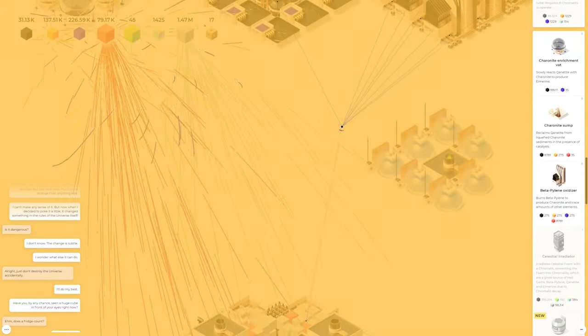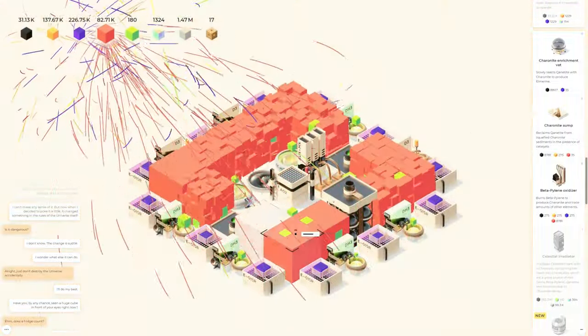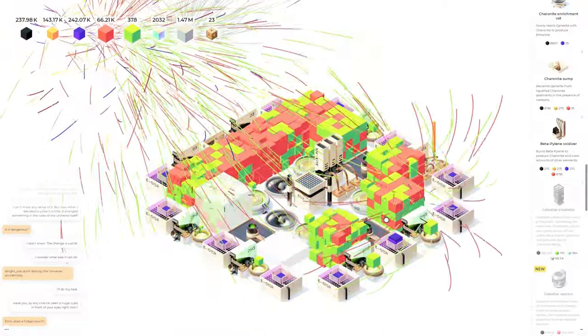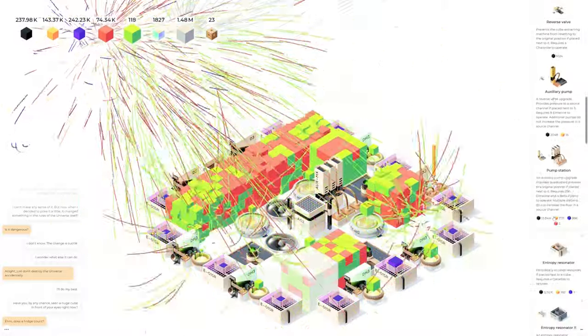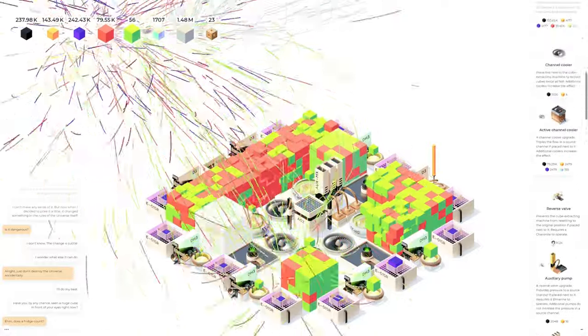I do want to finish getting this second factory basically a copy of this one down here. Things are starting to get spicy down here — this second mine area — you can see we're starting to get a lot of hell gems. Are we able to get any more hell gem destabilizers going? That's kind of what I need down here right now.